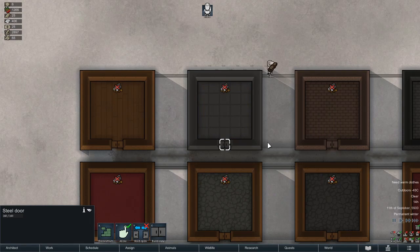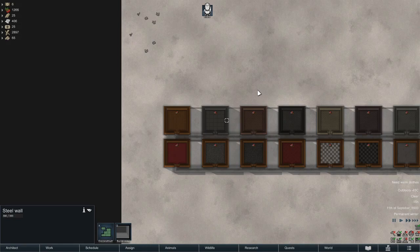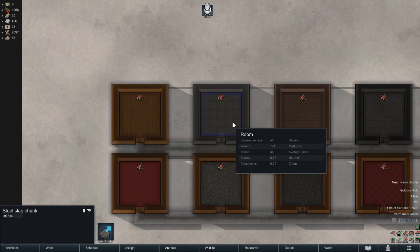Steel doors have an opening speed of 100, making them good for inside your house. One odd negative is that steel can burn — it has a flammability of 40%, the second highest after wood. My suggested uses for steel are when you need to build new areas quickly, or in zones like an ice sheet where you can't find wood but can get steel.